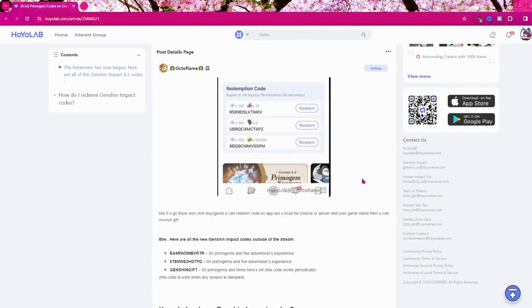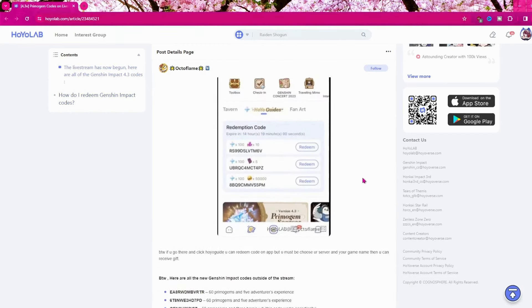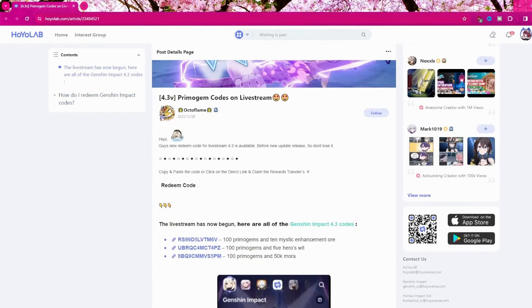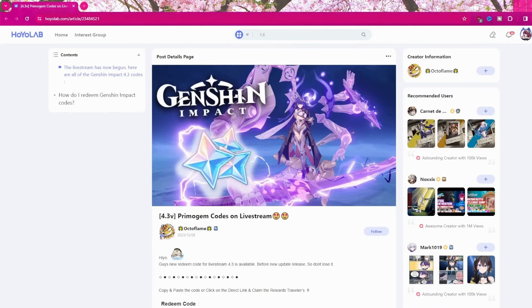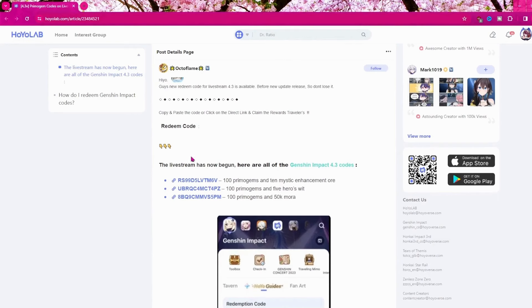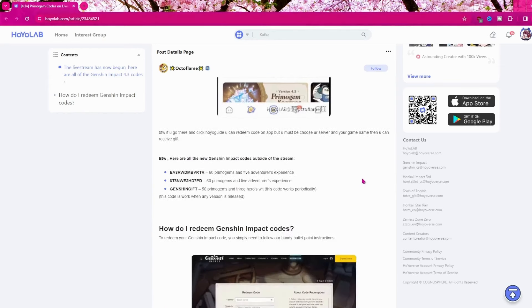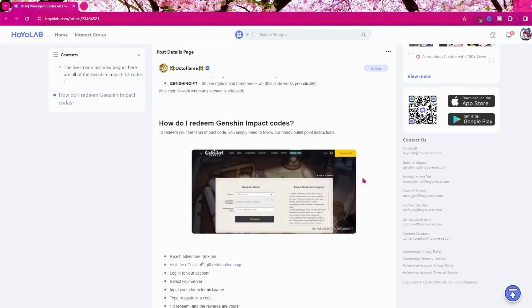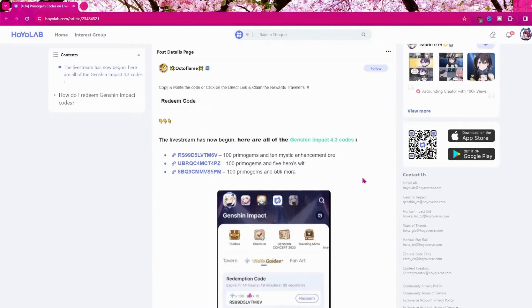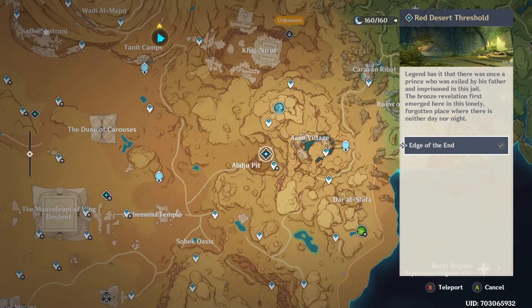Number six: search for primo codes from the HoYoverse app. If you have the HoYoverse app, there are a lot of people that upload primo codes, and each code might give around 100 primogems. Go check the HoYoverse app for any primo codes you can use on your account.